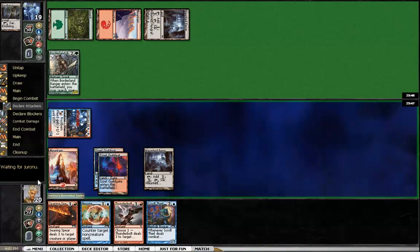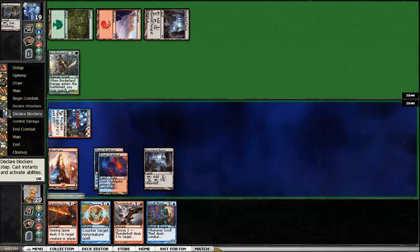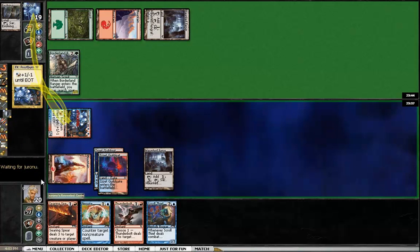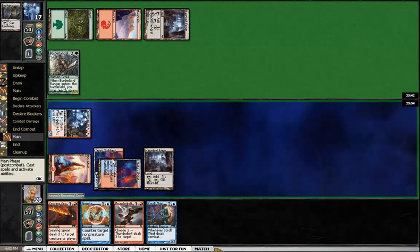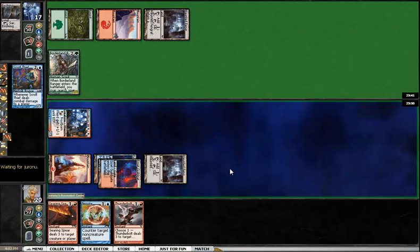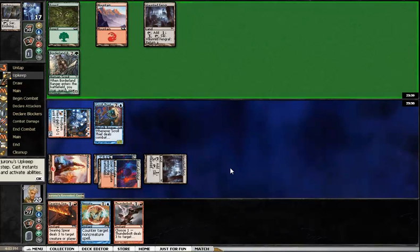I'll go ahead and attack. Presumably he won't block — I can't imagine that he would. Since I'm going to play out the Scroll Thief, there's no real reason not to pump the Frostburn Weird. He's tapped out, so I should get in for that extra damage — hit him for two, drop him down to 17. And we'll play out the Scroll Thief.